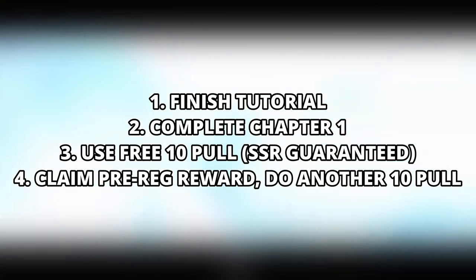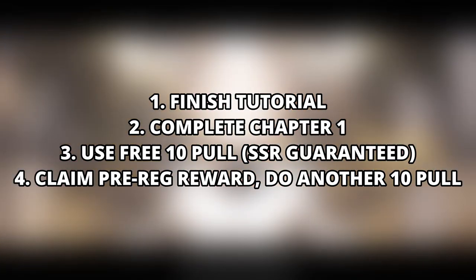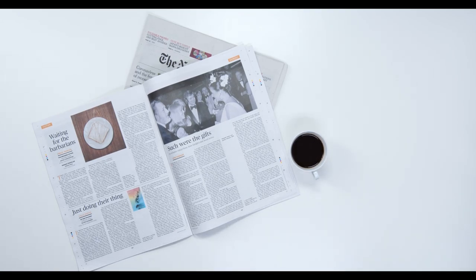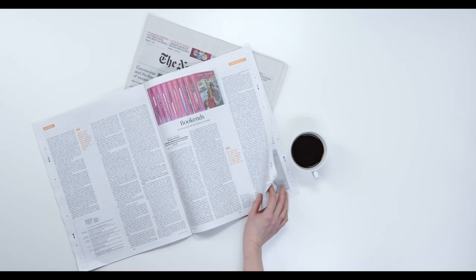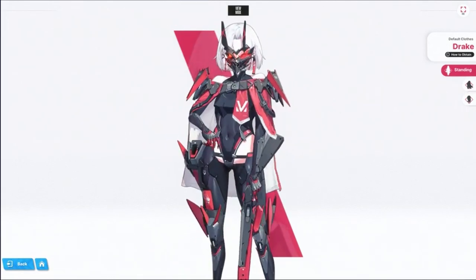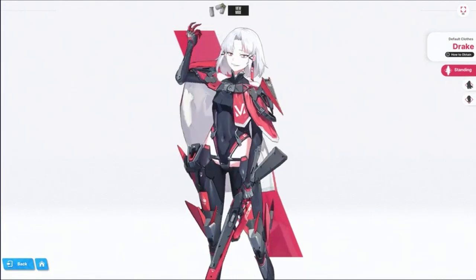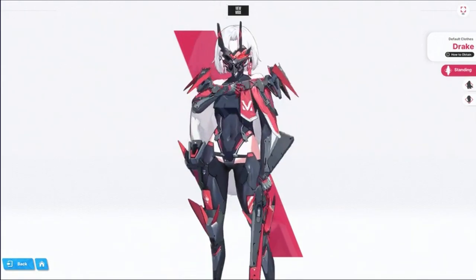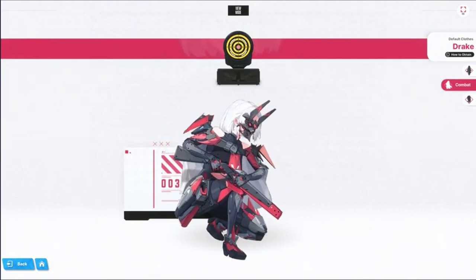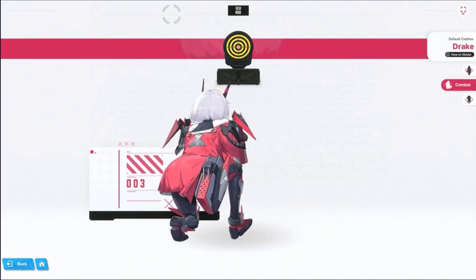Usually people will tell you to stop right there, but if your pulls are really good or you have the units you want, you can push through to Chapter 2 to get another 10 or 16 pulls. Also, people have been verifying that you actually get 110 free pulls as well — I don't have too much information on that so don't quote me on it, but when you log into the game you'll probably see it. Generally speaking, the re-roll process is: finish Chapter 0, finish Chapter 1, get your free 10-pull with the guaranteed SSR, and claim your 3k pre-registration gems for another 10 pulls.